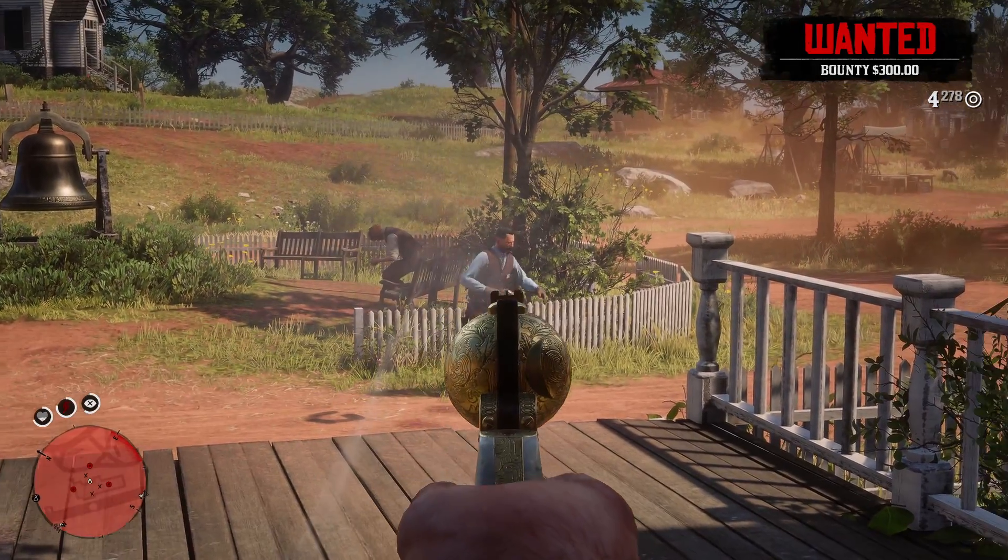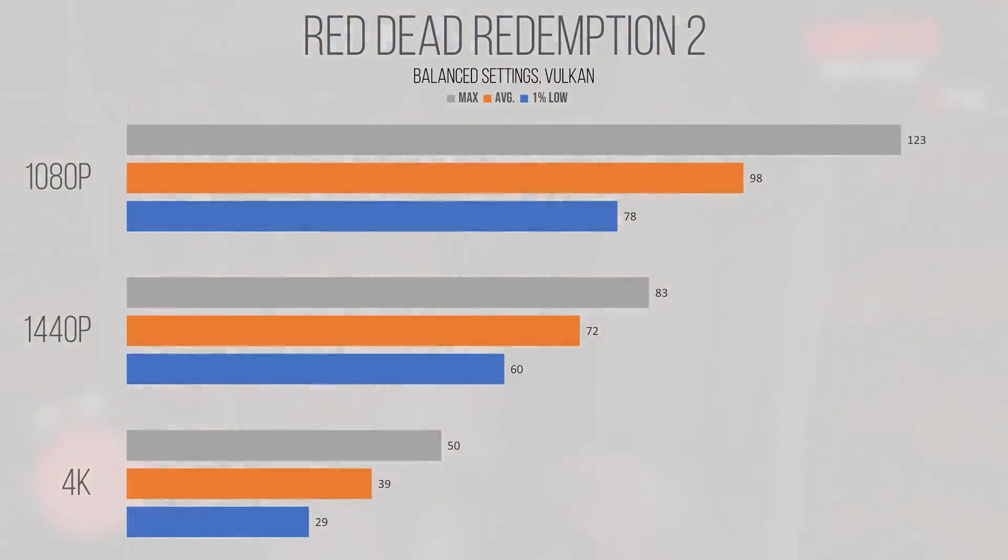The final game on our test suite today is Rockstar's classic, Red Dead Redemption 2, a western third-person shooter set in late 19th century America. At the balance preset — most equivalent to the Xbox One X settings — it returned an average and 1% low of 98 and 78 FPS at 1080p. Moving up to 1440p, the average and 1% low of 72 and 60 FPS remain playable, and I don't think DLSS is all that necessary up until this point. At 4K, the average and 1% low of 39 and 29 FPS were still playable, but I'd turn on DLSS or FSR to squeeze a few extra frames out of the hardware.